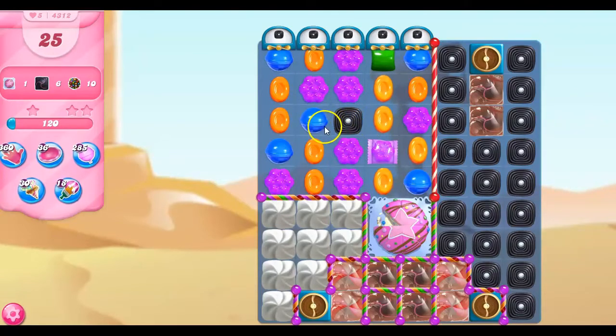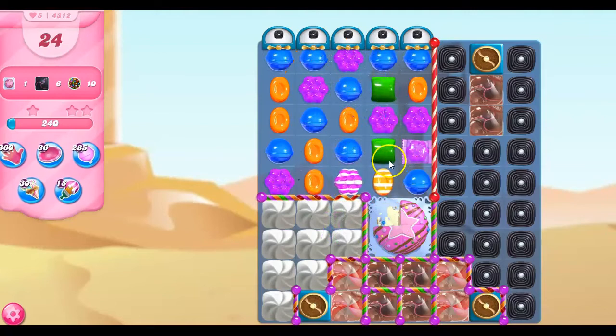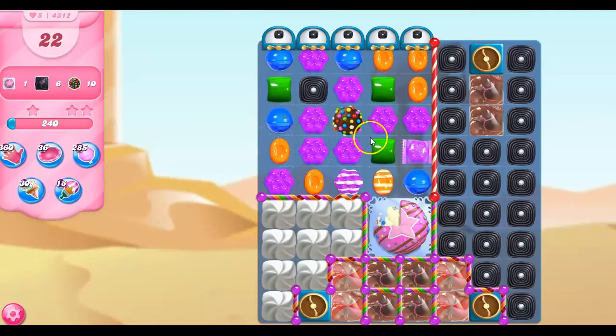Now I've got purple that could show up. Maybe, possibly. Let's slide that over. No, but we've got some stripes. We've got a color bomb. And now maybe we can get it with a combo. Maybe, maybe.